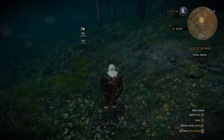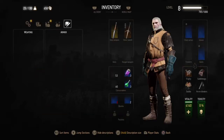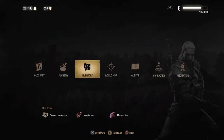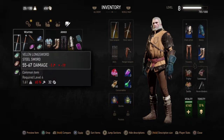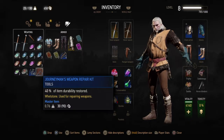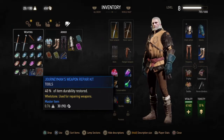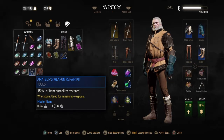Wait, what's the condition of our sword? We have been using it a lot. 77. And what kind of repair kits do we have for our sword? We have three left. 40% of item durability restored, that is fantastic. Well, this one just does 15%. 40%.